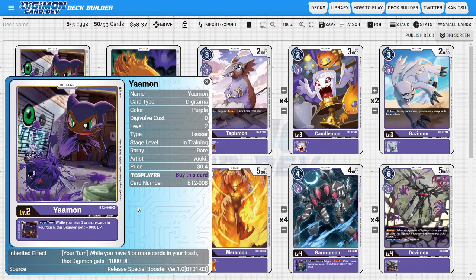Going over the deck, starting with the Digitama, I'm going to be running one copy of Yamon. Yamon is the level 5 Digitama — this could really be anything you feel like, but I like what Yamon is doing because he has a nice inheritable ability where during your turn, while you have five or more cards in your trash, this Digimon gains plus 1000 DP. Purple isn't really known for having lots of ways to consistently DP boost their Digimon, so Yamon helps increase our Digimon's DP, especially if we want to hit into the security with multiple security checks.